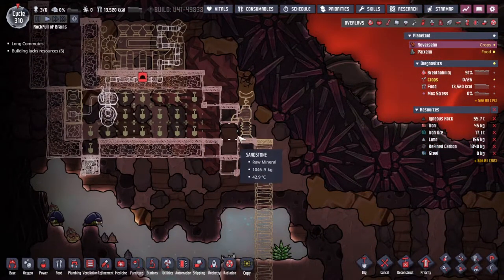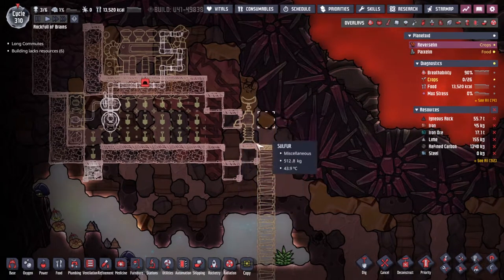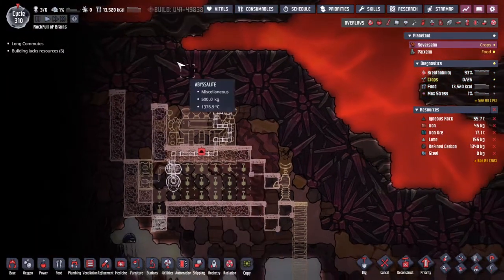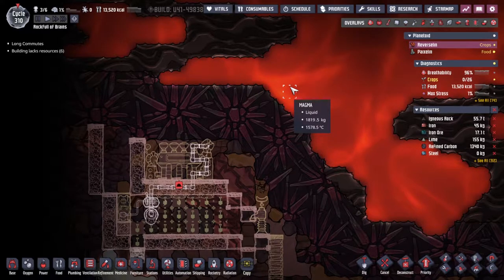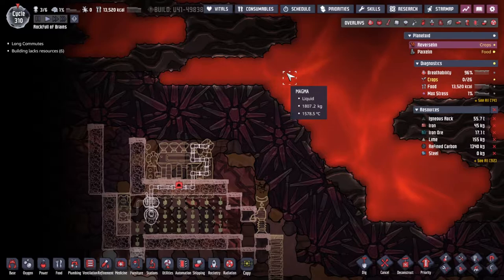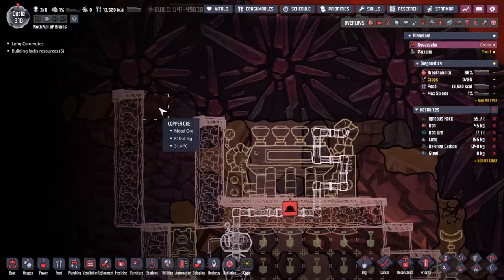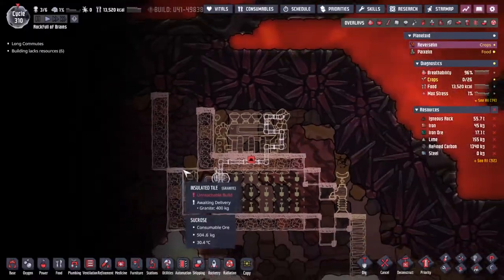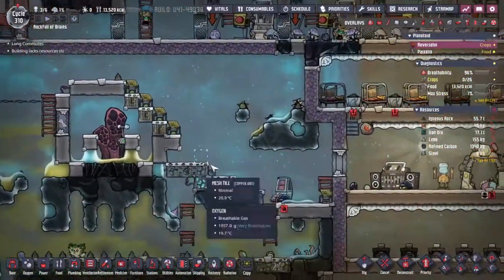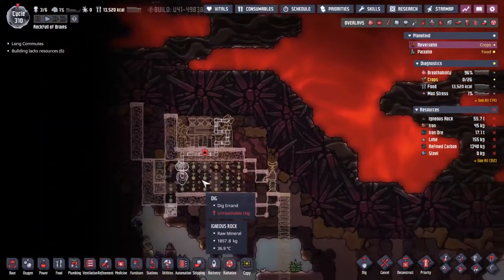I'm going to set up one of the dreaded liquid locks here. I'm never happy using one — I feel like it's a bit of an exploit of a game mechanic — but we're going to make use of it here because this is very sensitive. If the heat from the magma at 1500 degrees centigrade gets out, that's a lot. Hopefully we won't melt any duplicants. I'm not sure how we're going to get in to dig all this out without killing a duplicant — maybe we'll spawn one in specifically for it. Just send a duplicant up to dig and be like, 'thank you for your sacrifice.'